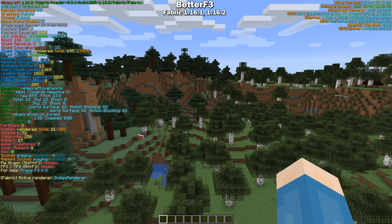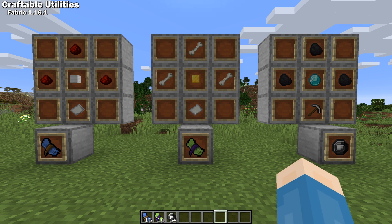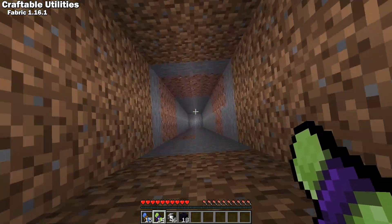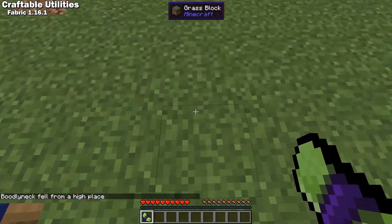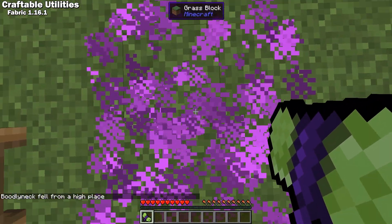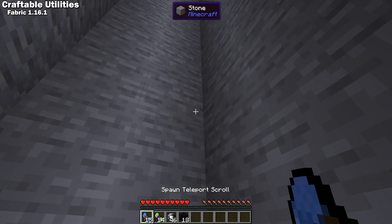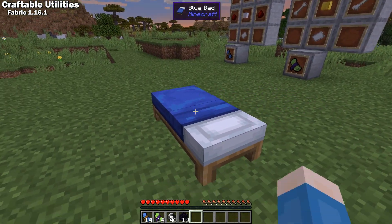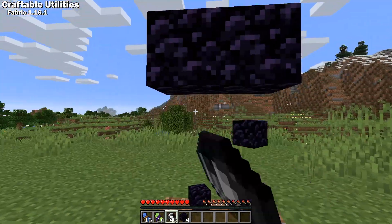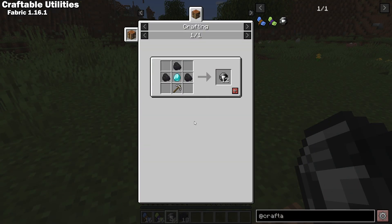Craftable Utilities is a Fabric 1.16 mod that currently introduces three new consumable items. The Death Teleport Scroll will save you a bunch of time and anxiety when you're worrying about your items despawning, by returning you to the location of your last death — though this does not work across dimensions. The Spawn Teleport Scroll will return you to your spawn location, which is usually your bed, and also does not work across dimensions. And last but not least, the Obsidian Muncher, which will instantly mine obsidian at the cost of a diamond and a little bit of iron.